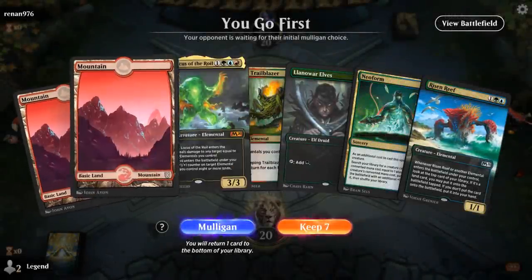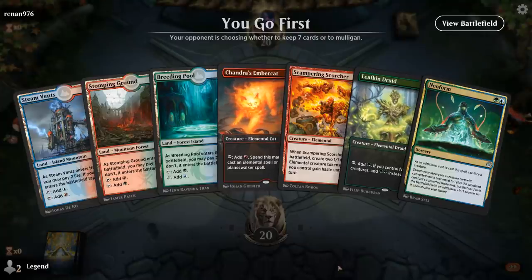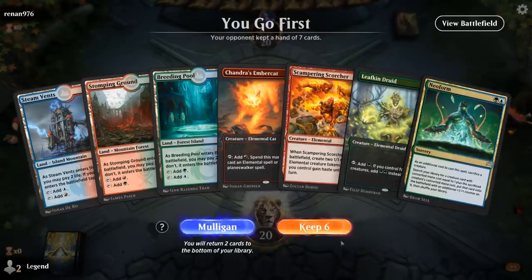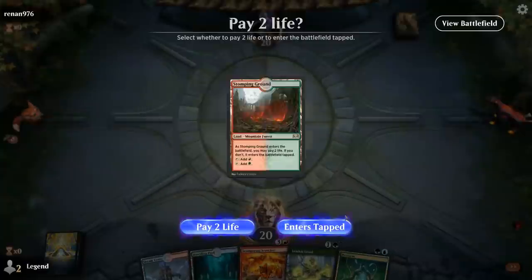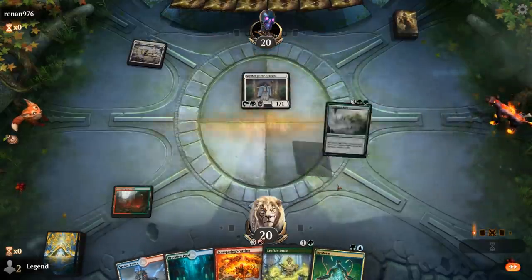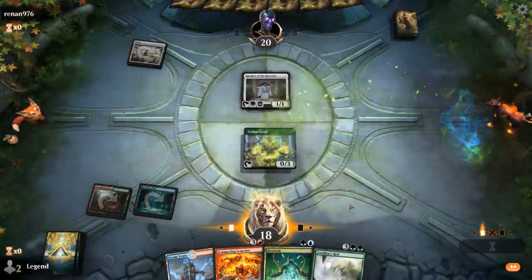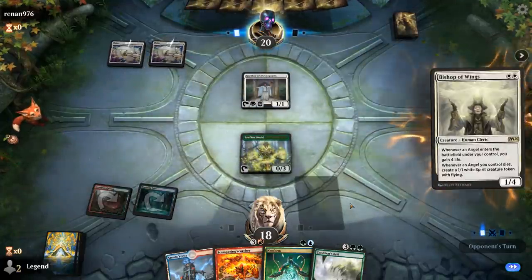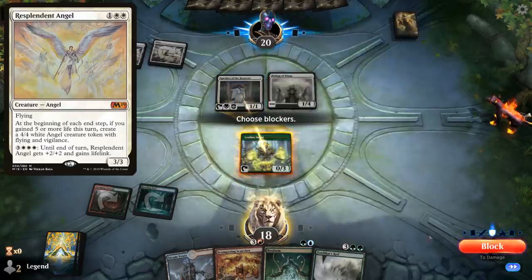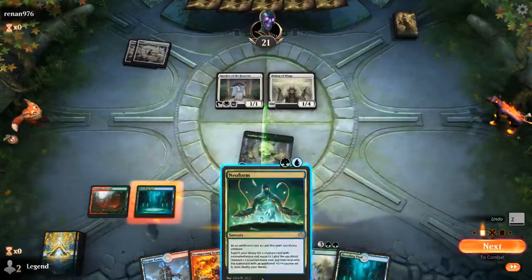Alright, we're on the play. The mana is a little awkward — otherwise this hand would have been quite good. This next hand is better. Probably bottoming the Amber Cat so we can go Druid into Neoform, getting Reef into Scorcher. Facing turn-1 Plains into Speaker of the Heavens — so this is a life gain deck. If they get Soul Warden in play they can gain a lot of life while we're going off with Zendikar's Roil, which could be problematic.